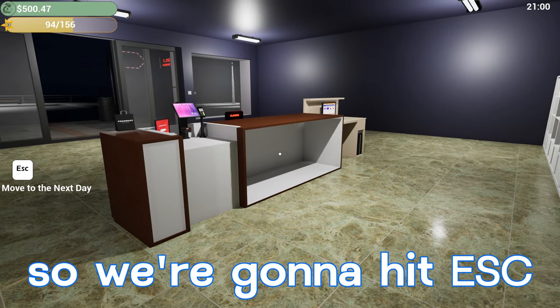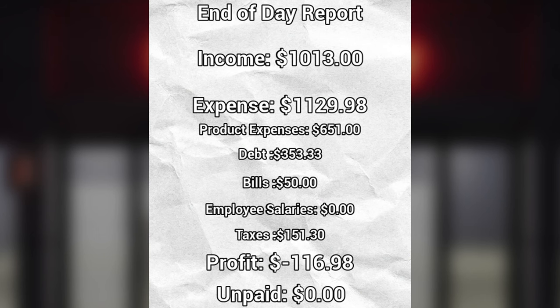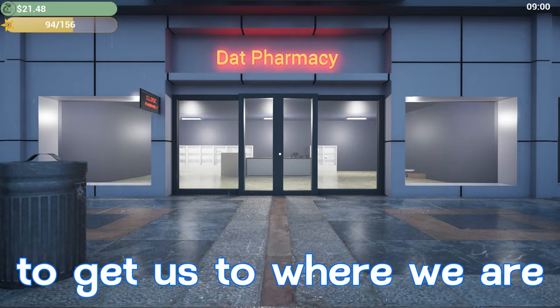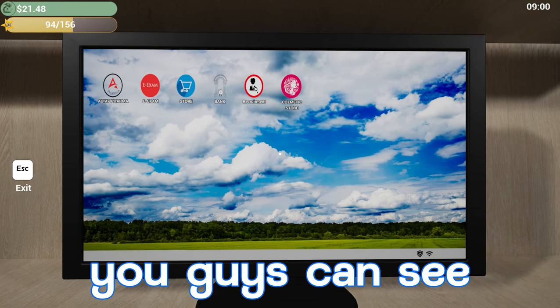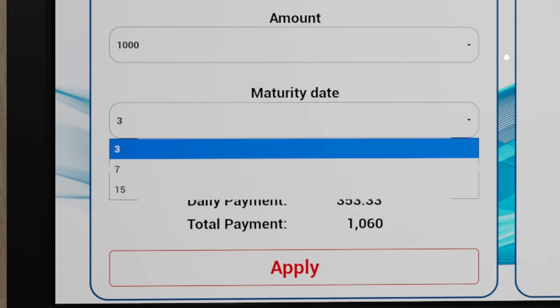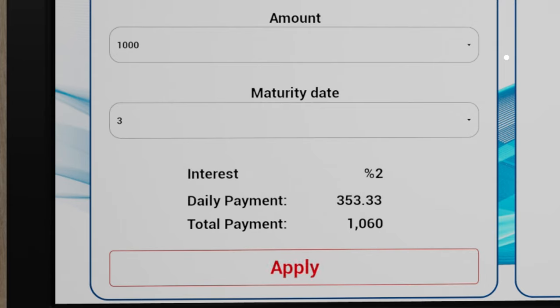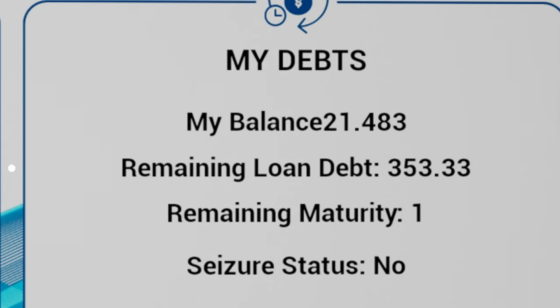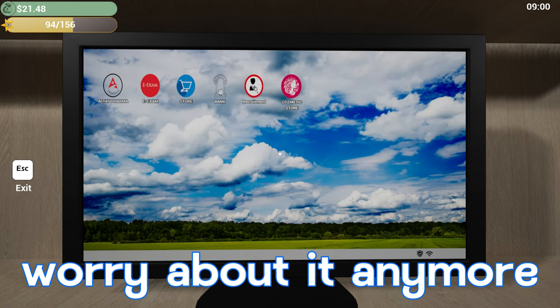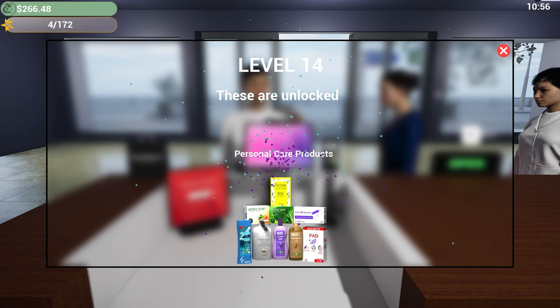We're closed for the night — hitting escape to move to the next day. Income was 1,013 dollars, expenses were 1,129.98. We do have a debt we're paying — I had to take out a loan in-game to get us further along quicker. On the computer there's a bank application where you put in the loan amount and duration, and it shows you the interest. My remaining loan debt is 353 dollars and 33 cents — originally a thousand, total payments will be 1,060. Just one more day left on that loan. We'll open up shop. Level 14 — we unlocked personal care products.